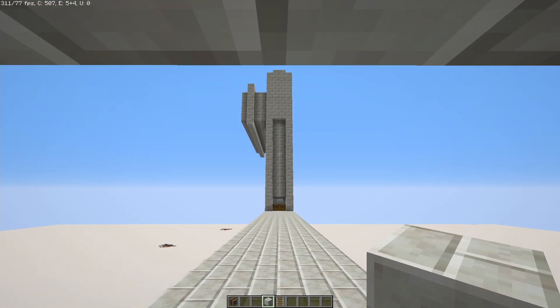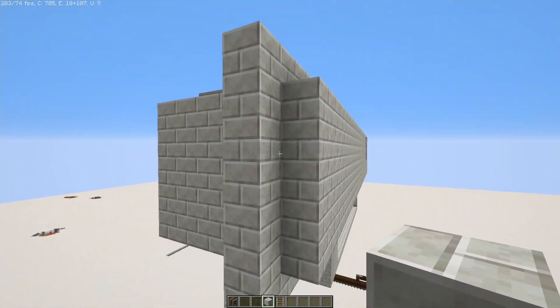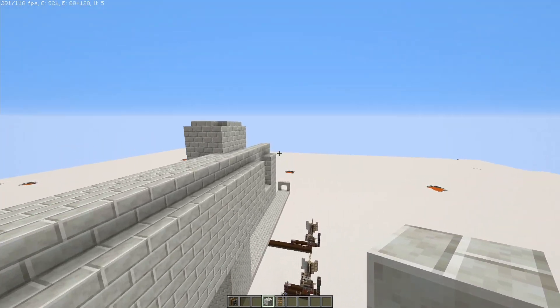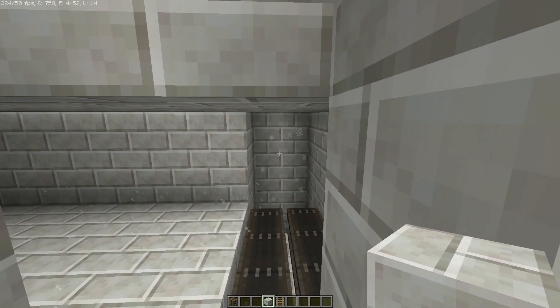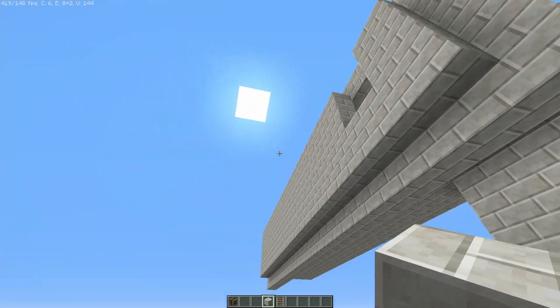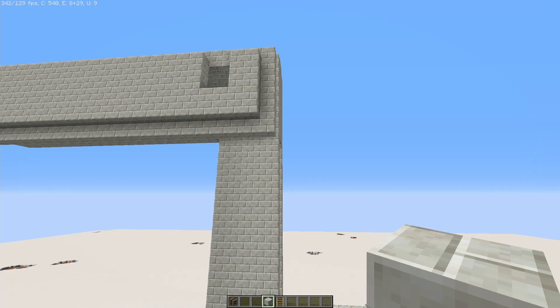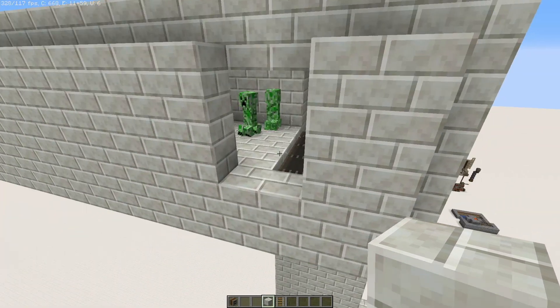It's a very, very basic design and you can actually make it wider — as big as you want, with as many layers as you want — as long as they just fall into this chamber right here, that's the big thing. I could add another chamber onto the bottom or top, or make it wider and just start sending them all into this one kill chamber.